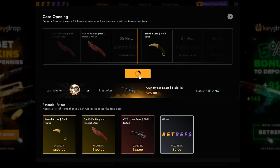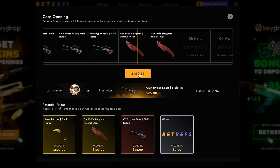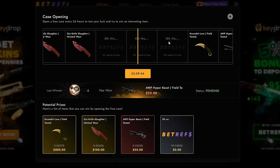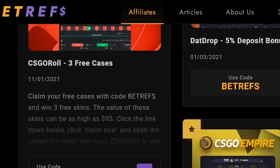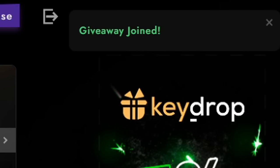A quick announcement: my website betrefs.gg now has a free case. You can open this case once every 24 hours and it is completely free. Basically, I'm just telling you I'm giving away money, so go ahead and check out the website — the link will be in the description. Thank you.